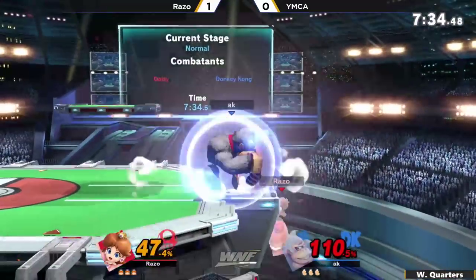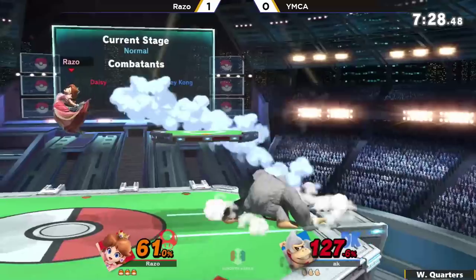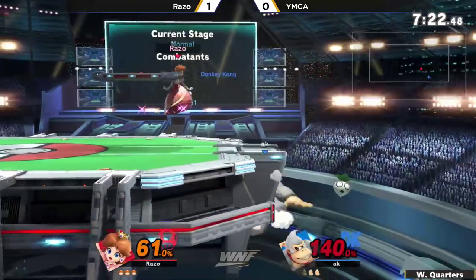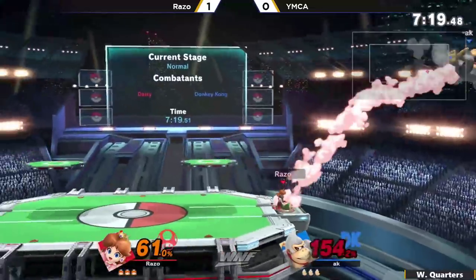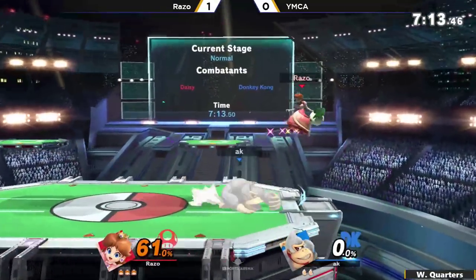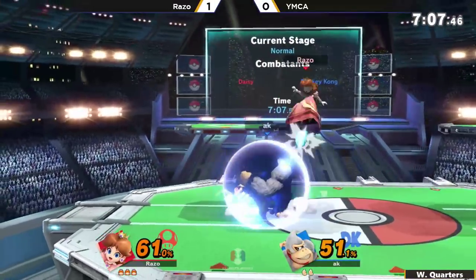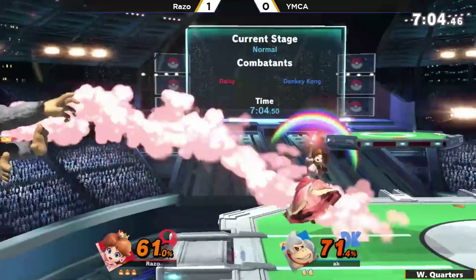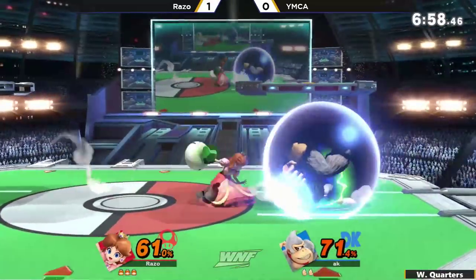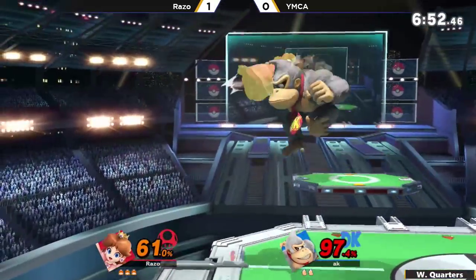Instead, he just takes it right back to the skies and puts more on the shield — but he wasn't on the shield, he actually just got the hits. Maybe some weird blow buffer there for Razo. Nonetheless, YMCA holding on to the stock at 140% on this Donkey Kong, right out of the giant punch. Peach is definitely one of those characters that can pressure shield really, really well — just the fact that you can do those float aerials and follow up with another one just as quickly as anybody can guess.